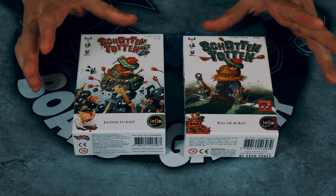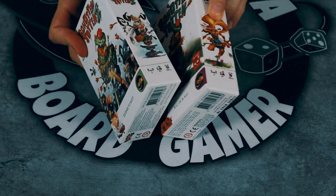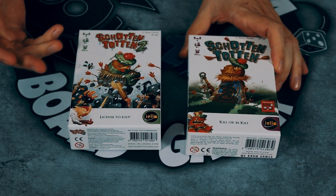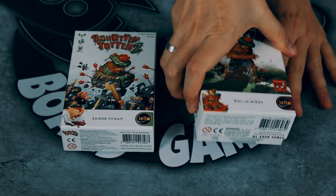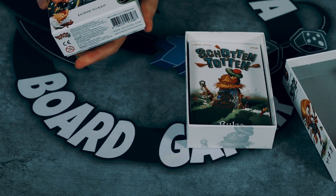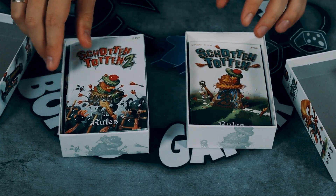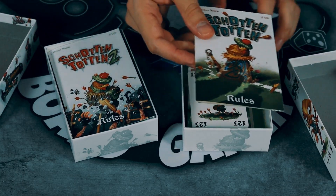Let's get down to the table and quickly show you the differences in this game. Comparing number one and number two — the boxes are the same size, but now the winter has arrived, it sort of looks like cold weather outside. Let's quickly check out the components for both games so you can see what the differences are. Number two is noticeably fuller with components right from the start.